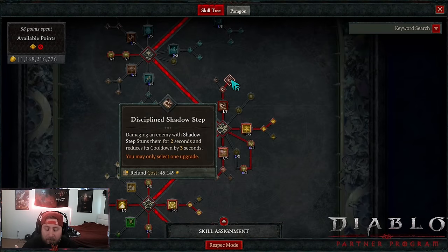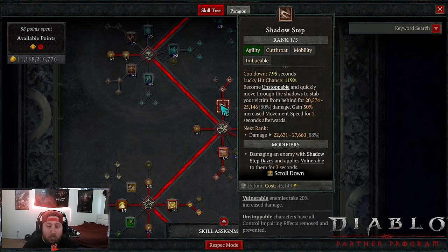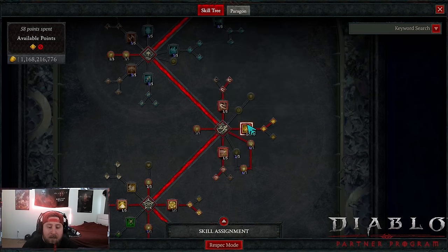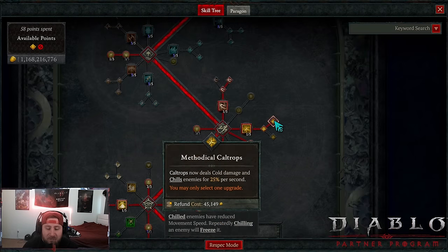Then we're coming down, doing Shadow Step into the Discipline so we get a better cooldown. This is our only form of Unstoppable — our only way to get out of a CC effect. We max out Weapon Master for even more damage because we are using a bow. One bow or crossbow, the damage is pretty close, but I like bows better — that's just personal preference.